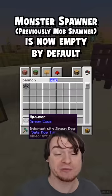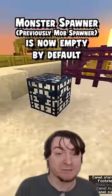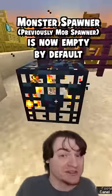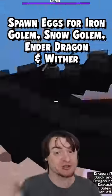The third is a parity change — now when you place a monster spawner down, by default it won't have a spawn egg in it. Previously all mob spawners were pigs by default until you changed them. That has now changed, and if you want to change it with a spawn egg, there are new spawn egg options available like the ender dragon or the wither, which is pretty cool.